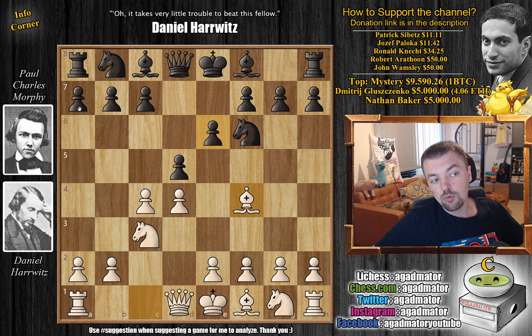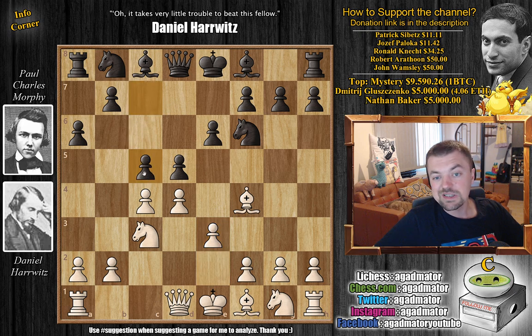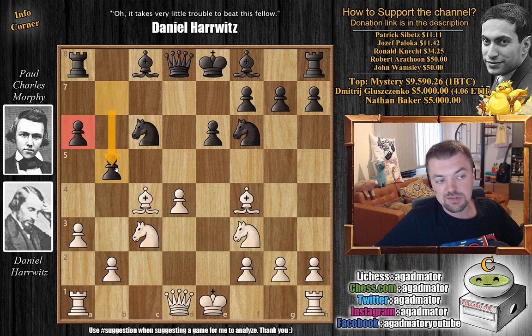Bishop to f4 and now Morphe plays a6 — a very safe move taking away the b5 square from White's pieces, and later on he's going to strike in the center with c5. We have e3 preparing to develop the light square bishop, and Morphe immediately strikes with c5. Knight to f3, Knight to c6 by Morphe, a3, and c captures on d4. We have e captures on d4 and now d captures on c4 — so Morphe just trades everything.